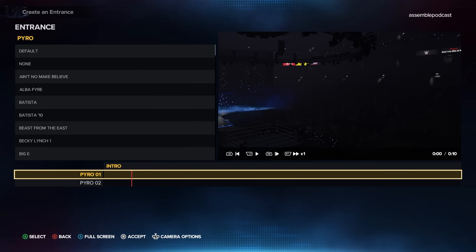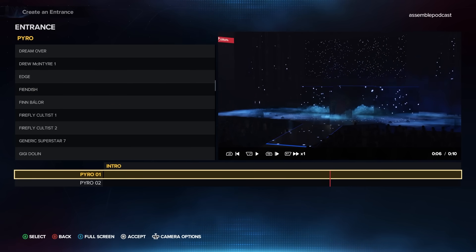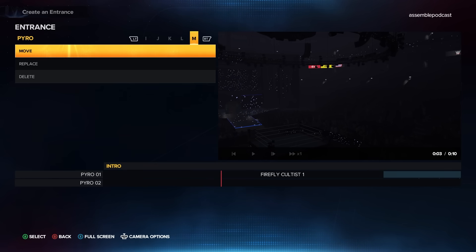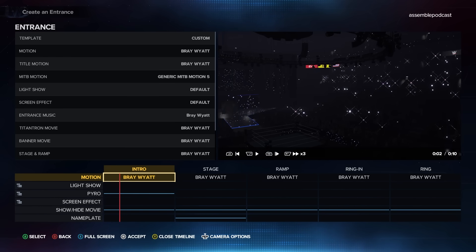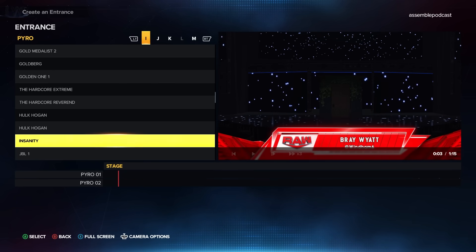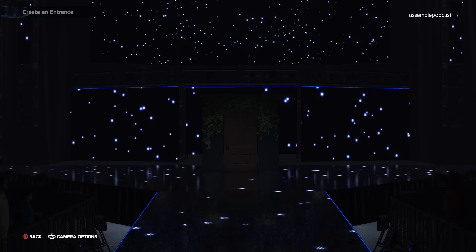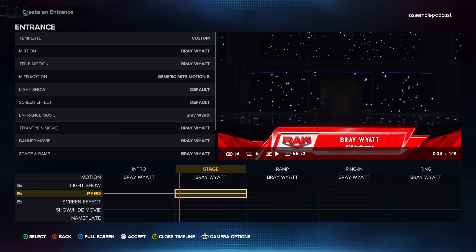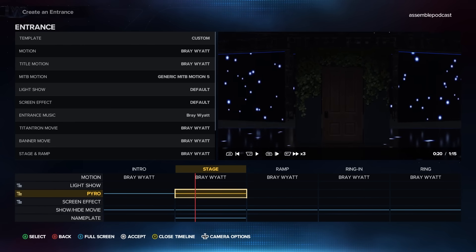To get the fireflies, head over to your timeline, edit the pyro, and select Firefly Cultist 1. Press A or X on your controller, enable this, then click it again to select move and drag it so it fills the entire timeline. Repeat this for every single section of pyro for the entrance — it will be grayed out for some sections. When you play it back, you get all of the lights in the crowd and it looks like Bray's real entrance. The only downside is that if you select Bray's original entrance with the door and do all of this, it's going to remove the smoke out of the doorway and that area at the entrance ramp.